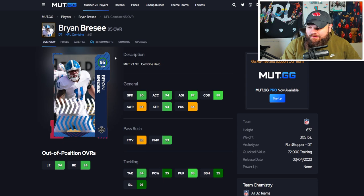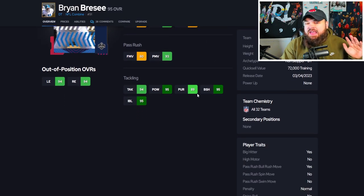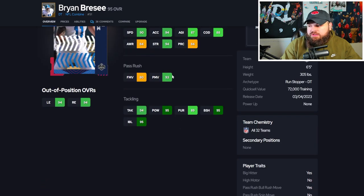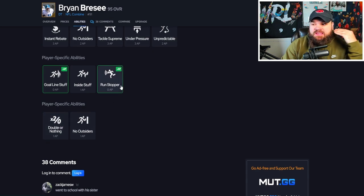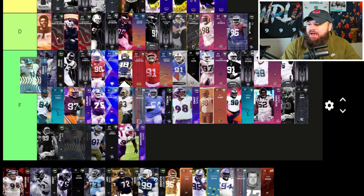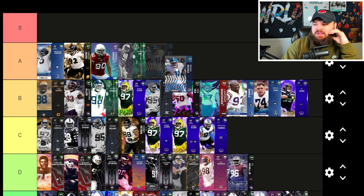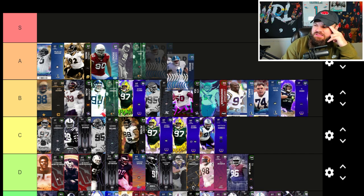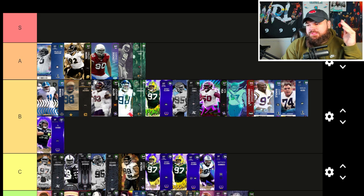Brian Brise is one of my favorite cards — 90 speed, 94 acceleration, crazy good physical stats for a defensive tackle. 80 finesse moves with 93 power moves, great block shed and impact blocking, gets every single team chem, and only has the bull rush trait on yes, which may be why he plays so good. He's a 1 AP Don player but can get 0 AP run stopper. After seeing DJ Jones, I'm actually going to move Brian Brise up — I'm saying he's the best card in B tier. I like him more than Sam Adams.